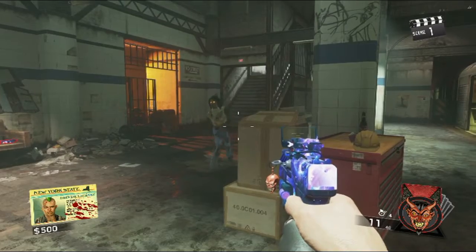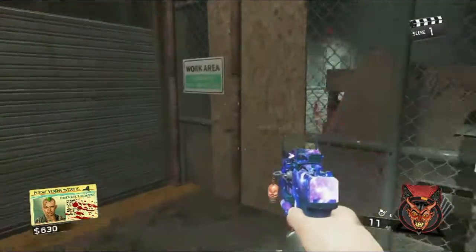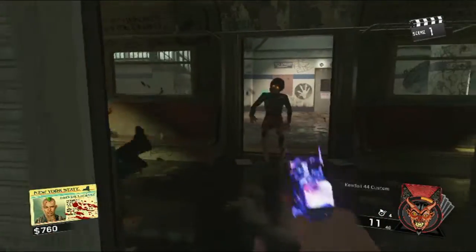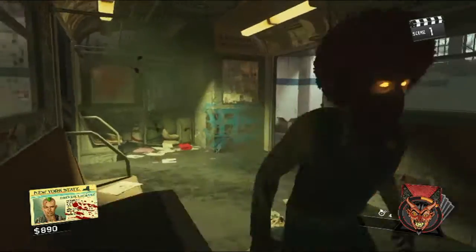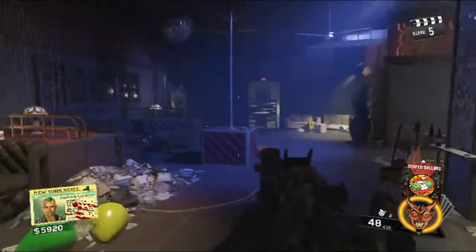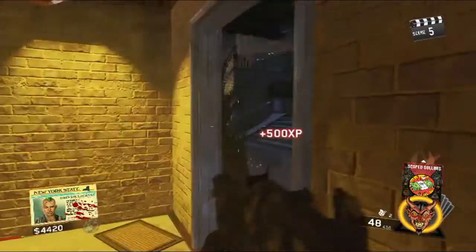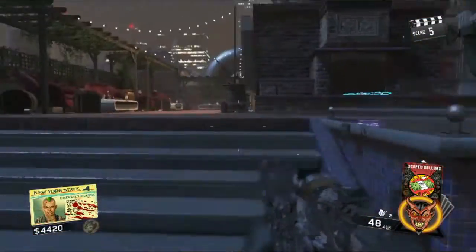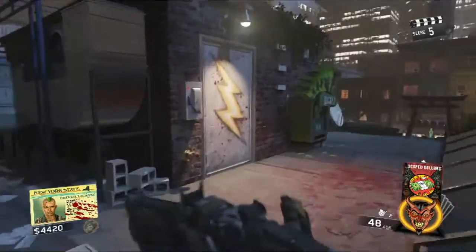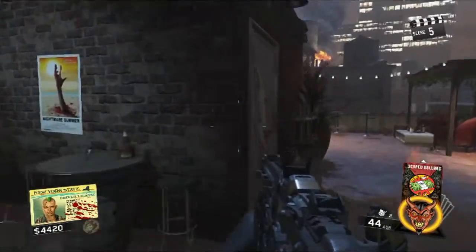The second location is gonna be by the lounge. So you want to head this way, open this door, go up here, and from here you want to go around it — and your power is gonna be right here. Now let's head back to the next one.